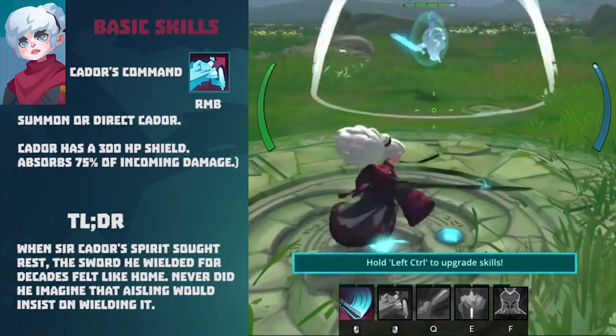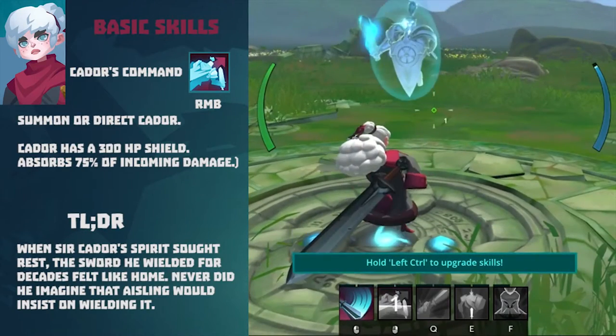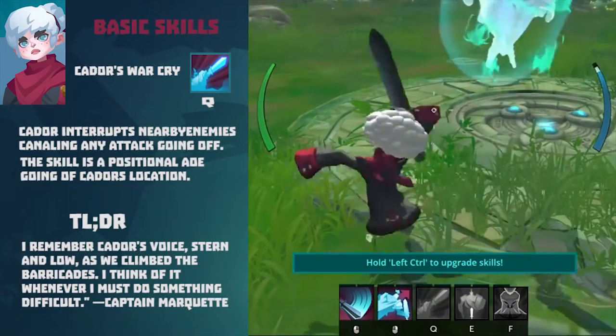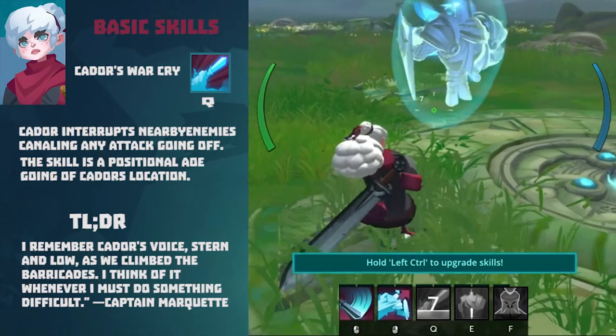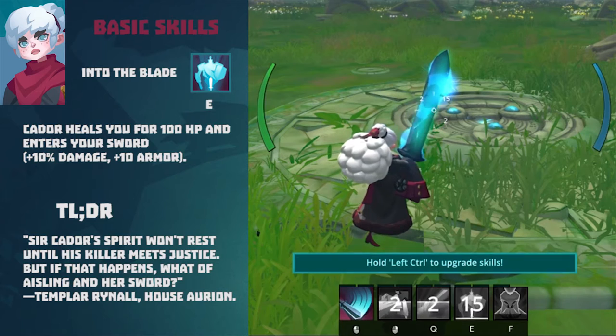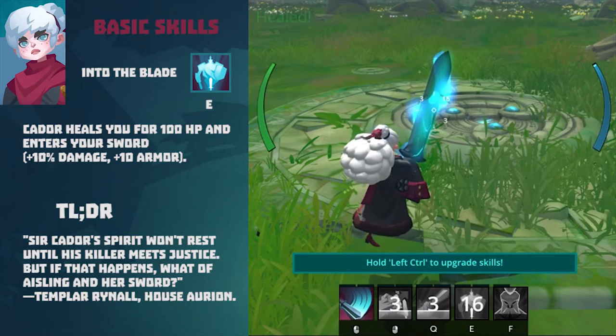Kaydor's Command lets you summon and place Kaydor on the field. Kaydor has 300 HP shield and absorbs 75% of incoming damage. Kaydor's War Cry interrupts nearby enemies, cancelling any attack going off — this skill is a positional AOE going off at Kaydor's location. Into the Blade heals you for 100 HP and causes Kaydor to enter your sword.